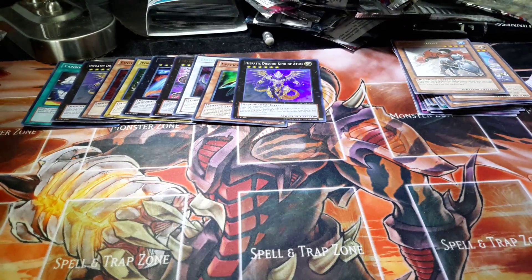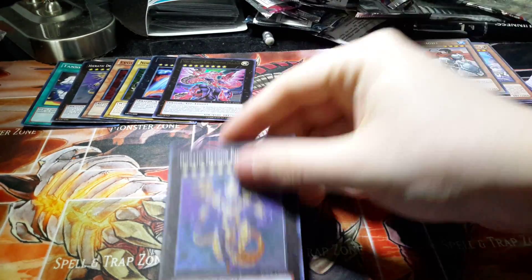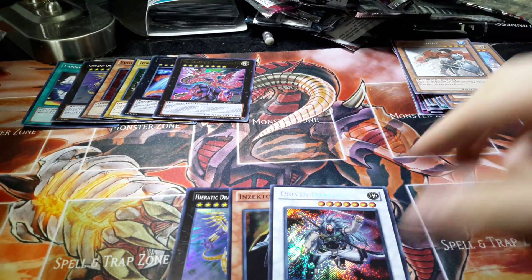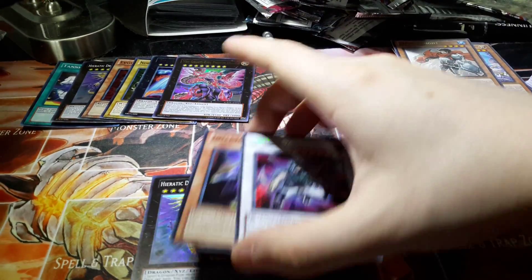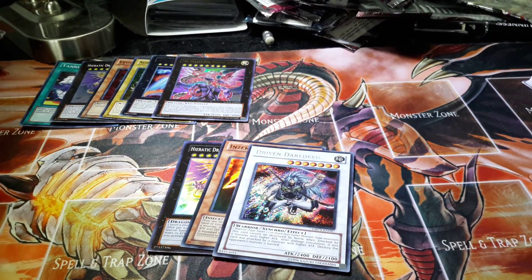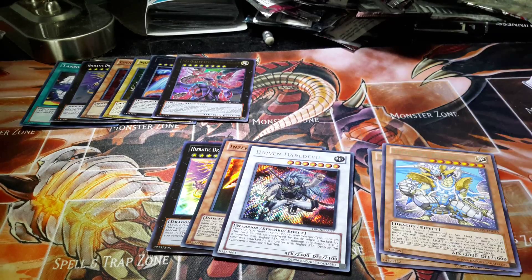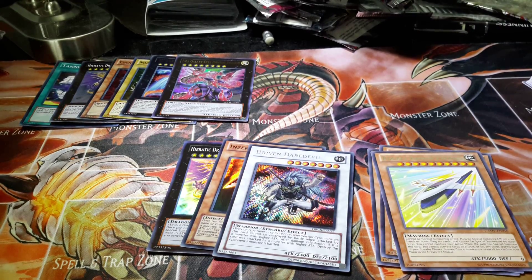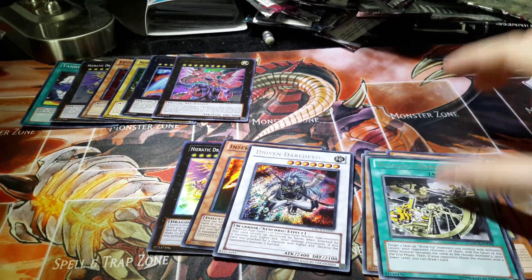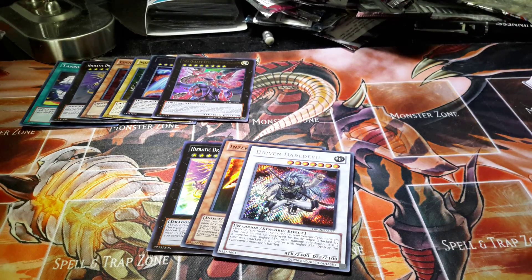So again we got three holos — we're getting about three holos per session. We got the Heretic Dragon King of Atum, the Inzektor Hornet, and the Driven Daredevil, which is a beautiful looking card. Let me actually take a look at the rares: Shore Knight, Light Ray Diabolus, Rocket Arrow Express — which is an interesting card — Ninja Transformation, Photon Thrasher, and Weights and Zen Measures.